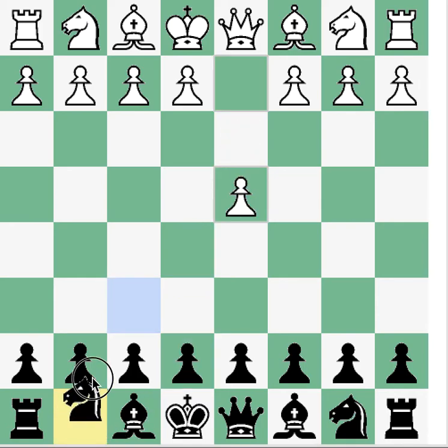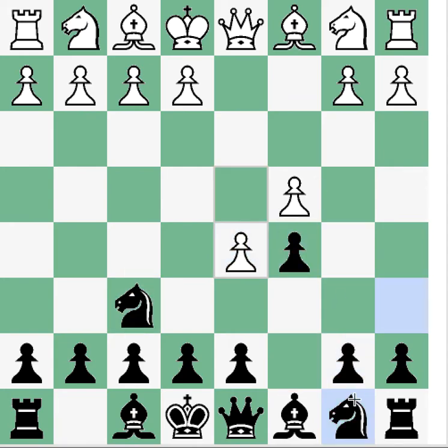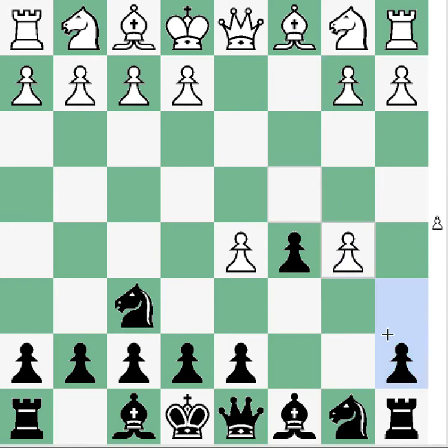All right, so d4, knight f6, c4, c5. This is a Benoni. White plays d5, and b5 is played — this is the Benko Gambit. From here, White takes, and now a6. So we are now in the half-accepted version of the Benko Gambit.